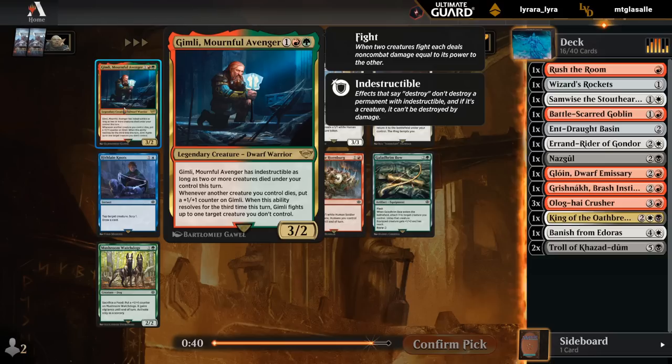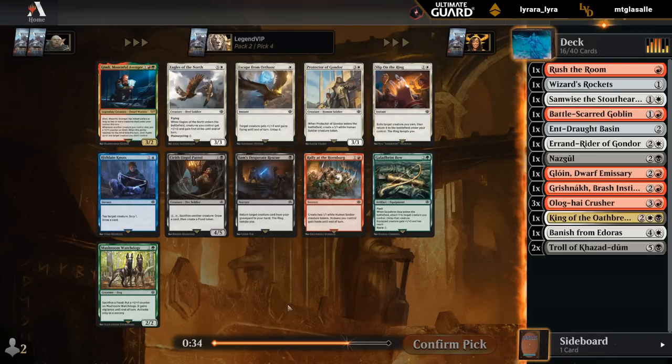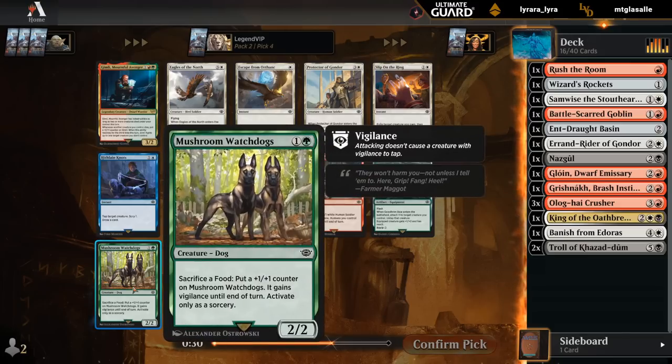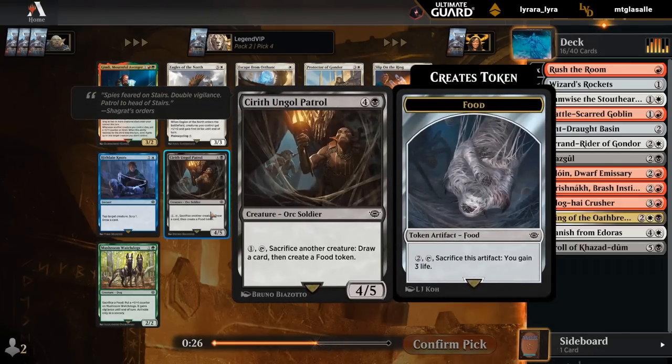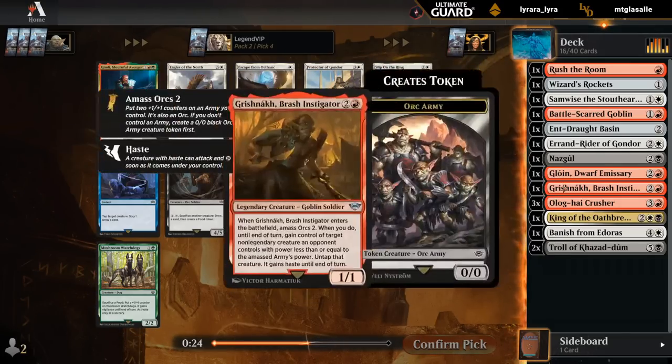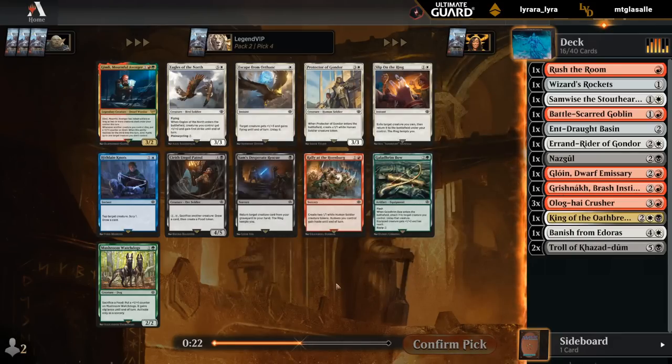Gimli in green — could be okay in a red-black splash-green sacrifice deck, although we're kind of lacking some of our sacrifice synergies at the moment. Watchdog's good in the food deck. Patrol could be a sack outlet to combine with our Brash Instigator — maybe that's the pick here. And then Rally at the Hornburg is something we can maybe hope to wheel to make more sack fodder.